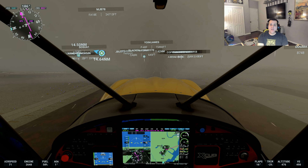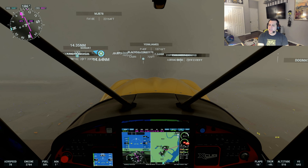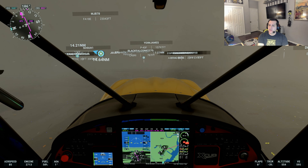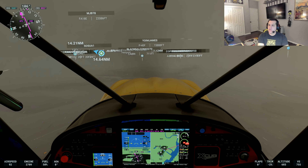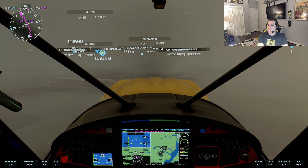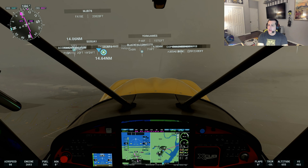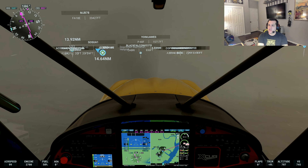We've got to fly over to New York City now, which will take a few minutes because this is not the world's fastest airplane. Flaps are set for zero, trim is set for negative two. You can see it is just nasty outside — and it is, in fact, still snowing here in northern New Jersey.